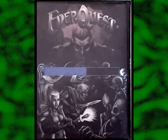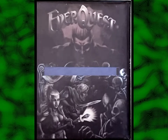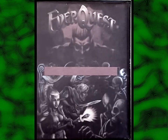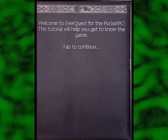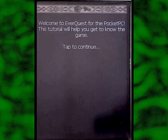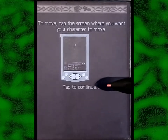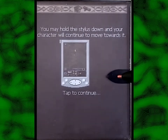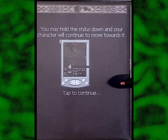There's boobs right in the foreground — they're just melons strapped to her chest, not shaped like breasts at all. Welcome to EverQuest for the Pocket PC. This tutorial will help you get to know the game. To move, tap the screen where you want your character to move. You may hold the stylus down as your character moves — so you have to hold the stylus down? That's really strange.